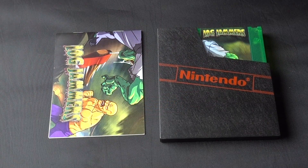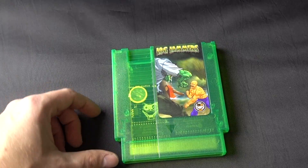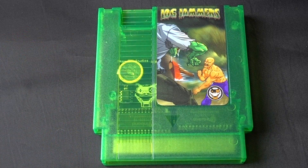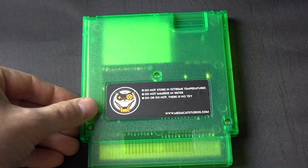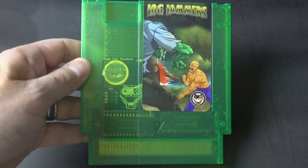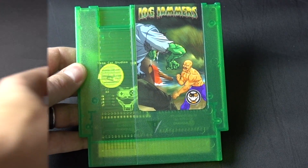Inside we have a manual and the cart itself. Let's check out the cart first. Oh wow, this is really, really cool actually. The cart itself is a translucent green color — looks really, really nice, and the label looks sweet too. Here's the back and the top of the label. I really like that translucent green, it's a really cool color.